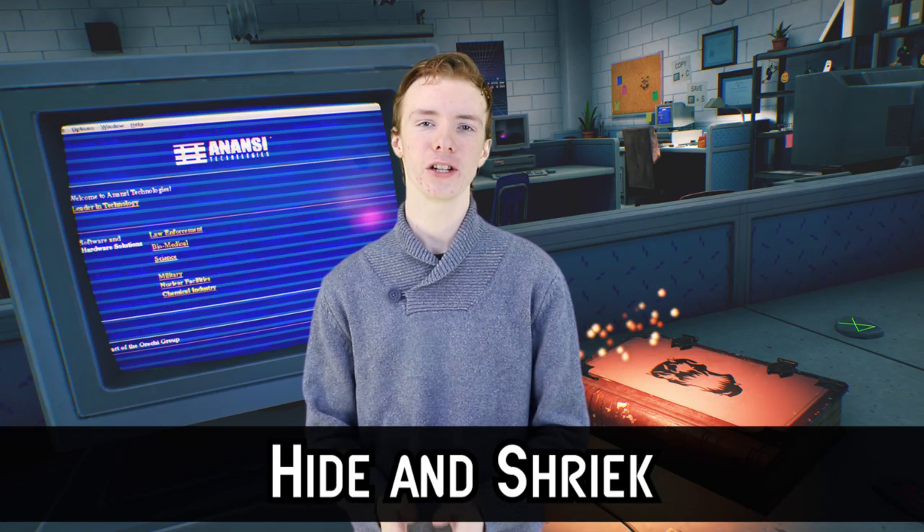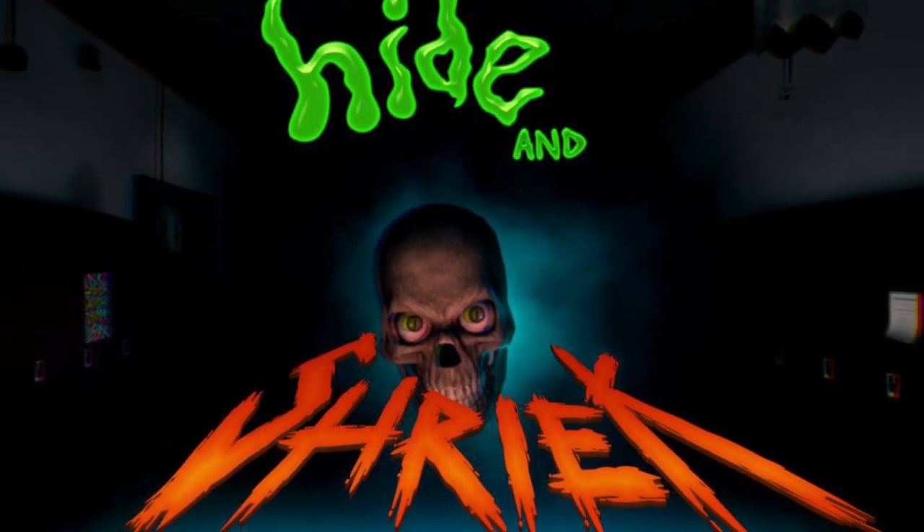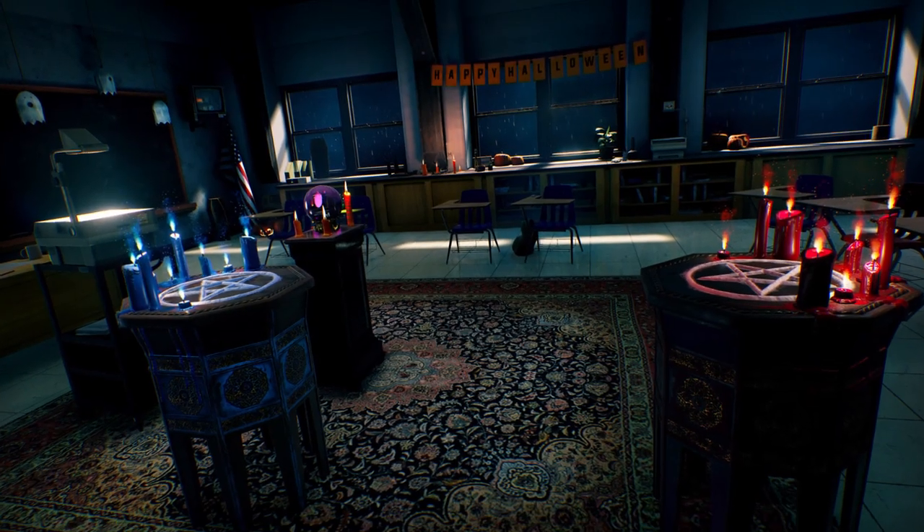Number 9: Hide and Shriek. Hide and Shriek is a one-on-one multiplayer first-person survival horror battle. Each match consists of 10 minutes where your objective is simple — scare the living daylights out of your opponent or kill them. The player with the most points at the end will win. You get points by scaring your opponent, luring them into traps, and performing an ancient ritual.